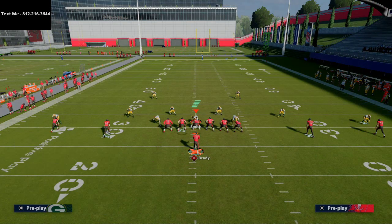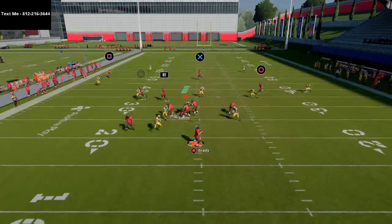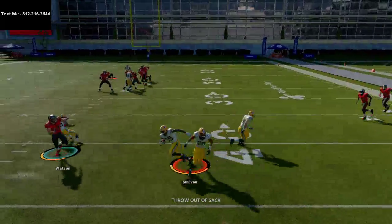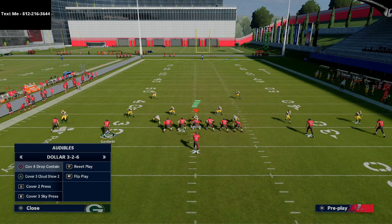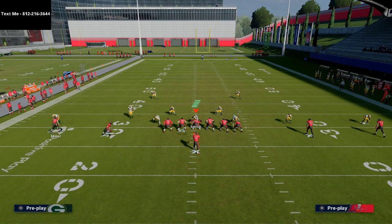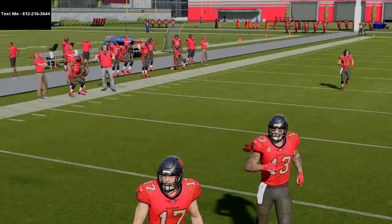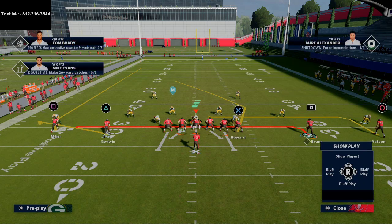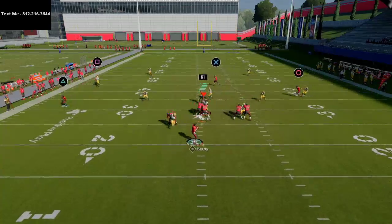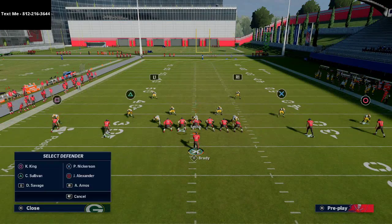Against cover two cloud flat, Scotty Miller is still able to get over the top, so any cover two on the left side pretty much loses — this route will absolutely torch them. Against cover two with a soft squat, the whip route serves as kind of a flat route. The corner runs with him and he comes back down. If you know it's cover two sink you could put Godwin on a simple flat route, but if they happen to be in soft squat on the left side, that little zig route comes wide open.